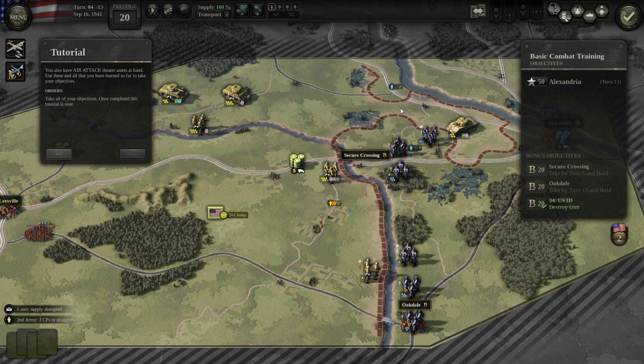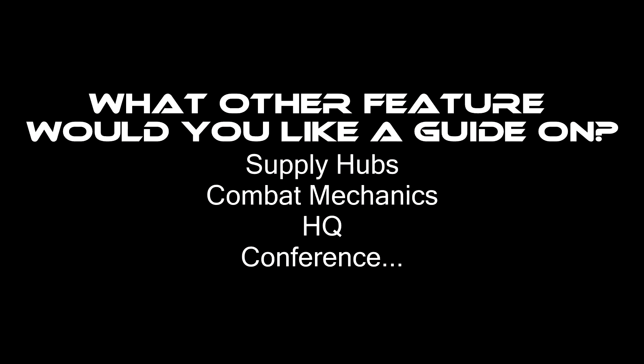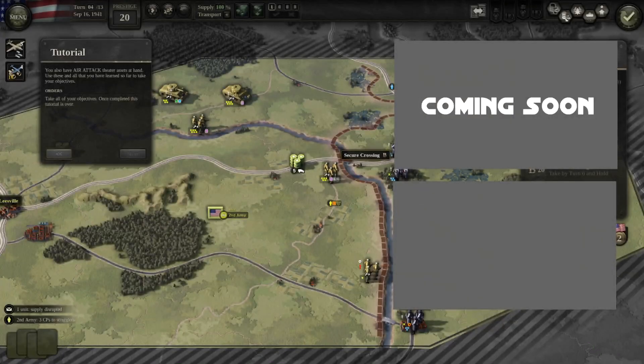Alright, I think that's it on stragglers. Let me know what other feature about Unity of Command 2 you'd like me to make a guide on next. You can click the top right to watch my all-objectives-complete walkthrough for different areas in the game.